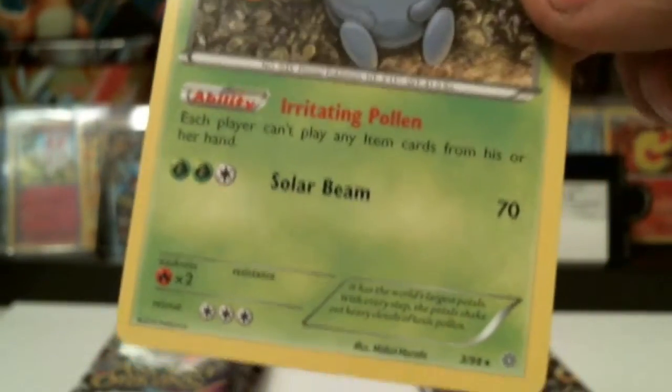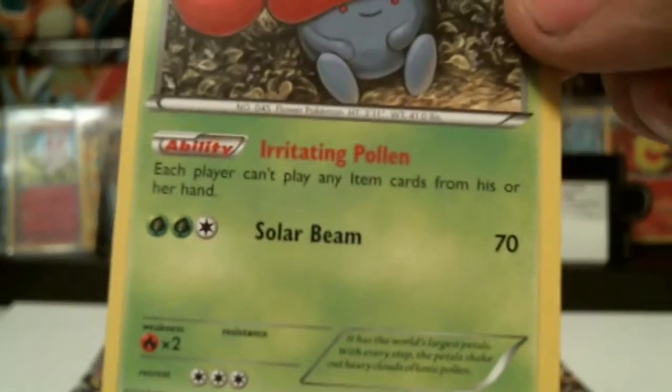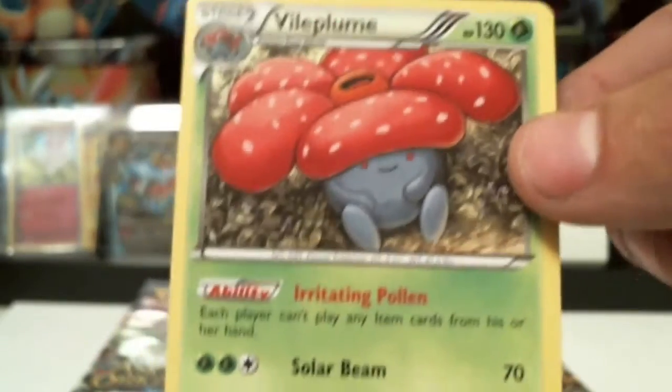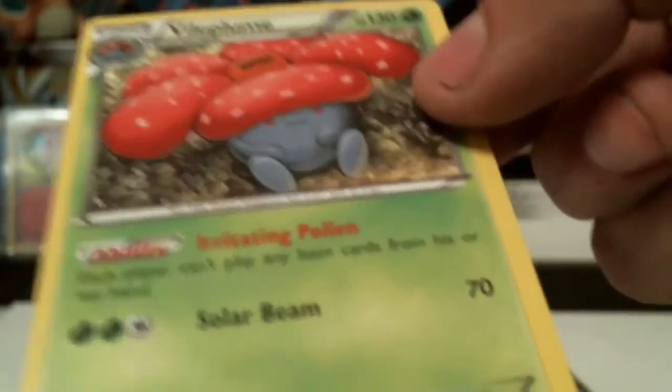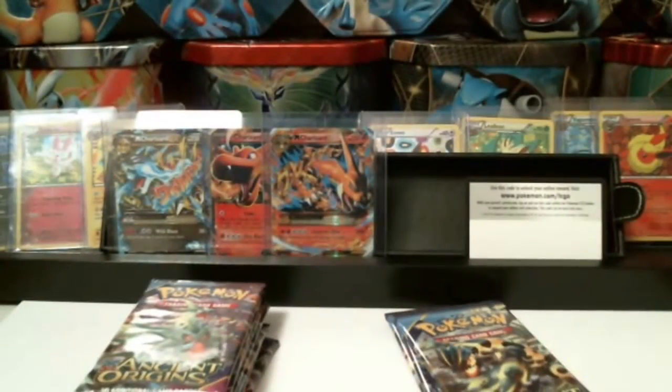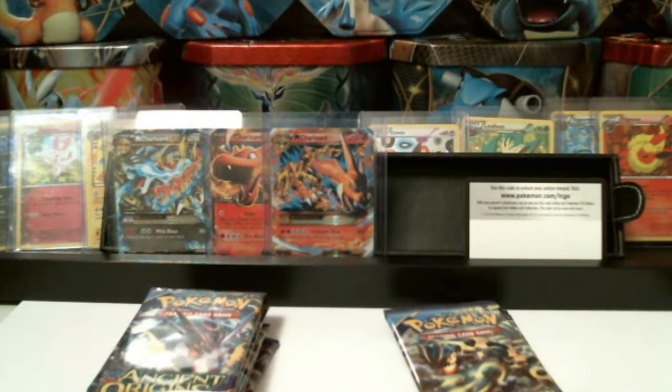Irritating Pollen — each player can't play any item cards from his or her hand. That's really messed up for either player. I don't know — I guess if I'm playing somebody that I know is an item card killer, I would definitely use that card and base my strategy around that.